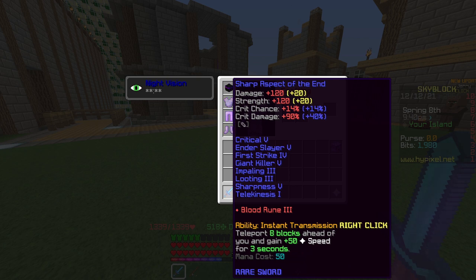For reforges on swords, I recommend Sharp or Legendary. I prefer Sharp but Legendary is pretty good too and other people prefer that over Sharp. I do have a guide to reforging that I will link in the pinned comment and in the description. You will also notice that I have 10 hot potato books on this Aspect of the End, and this makes a huge difference. If you do everything else in this video and still can't one-shot Zealots, I would recommend adding hot potato books, but I'd try to avoid them if possible because they are a little bit expensive.